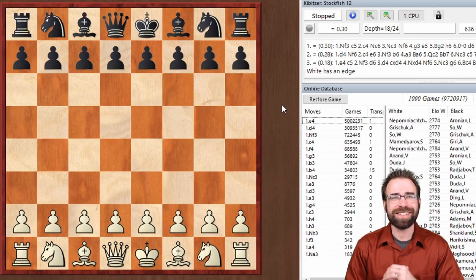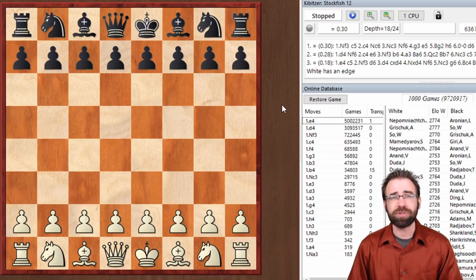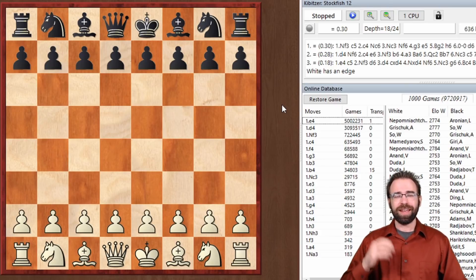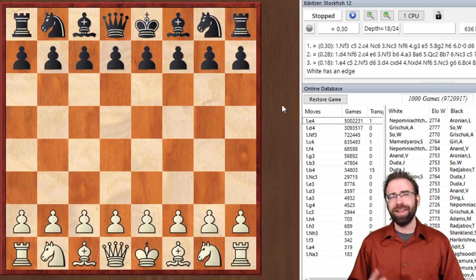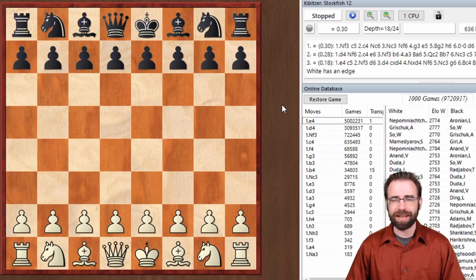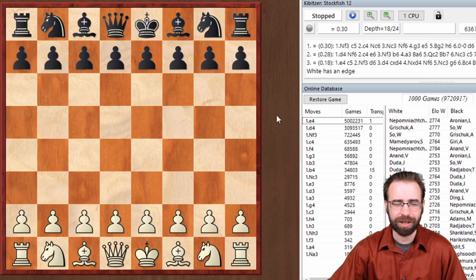Hey everybody, this is Jonathan Schrantz, and today I want to take a deep dive into the theory of the Urasov Gambit. This is one of my favorite openings, I think it's really good for white, and I really want to explore this now because Stockfish 12 has just come onto the scene. Anytime there's a new, stronger engine in town, and this one's 130 points higher rated than the previous versions, it really is a good idea to go back through your repertoire and see if you can find any holes, see if you can find any new ideas.